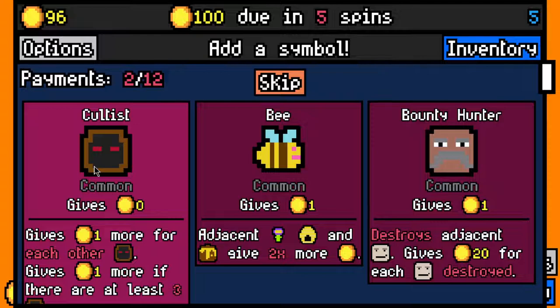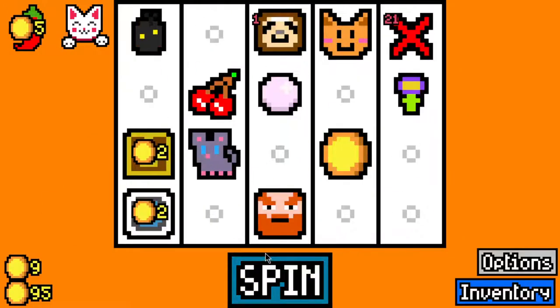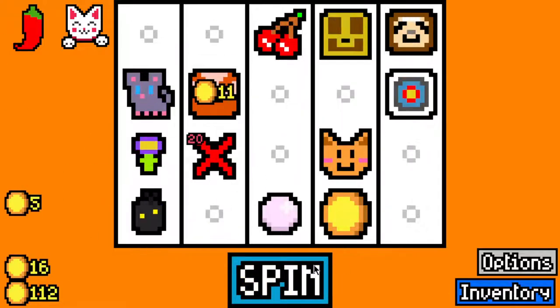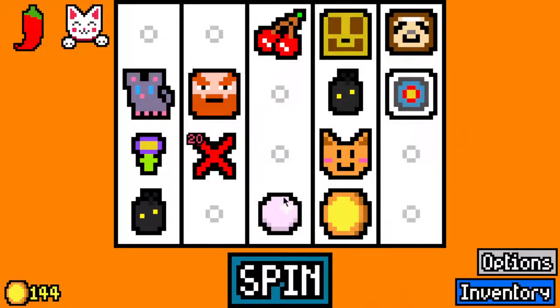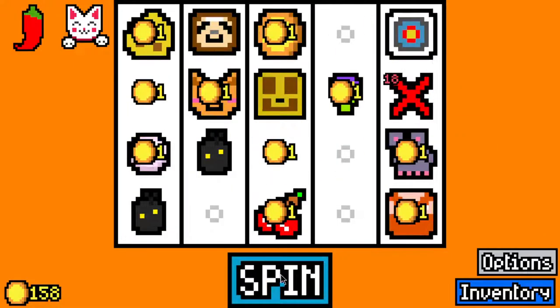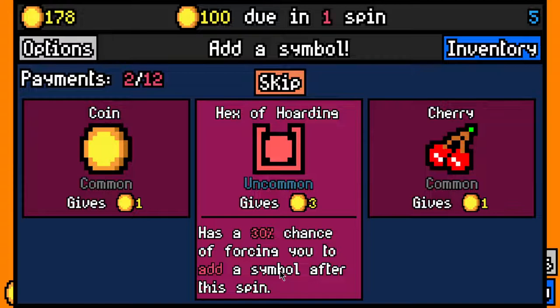Cultist - probably if we're going lucky cat we do not want a cultist. Let's skip these. Let's take a beer for the dwarf. Let's take a white fruit - oh, we have 2 white fruits now, I didn't realise. One of them should get rid of itself fairly soon.